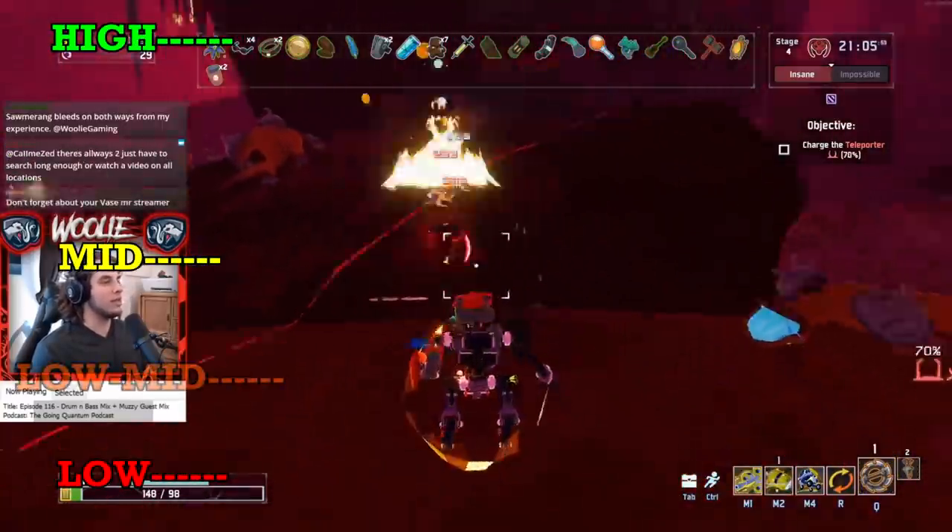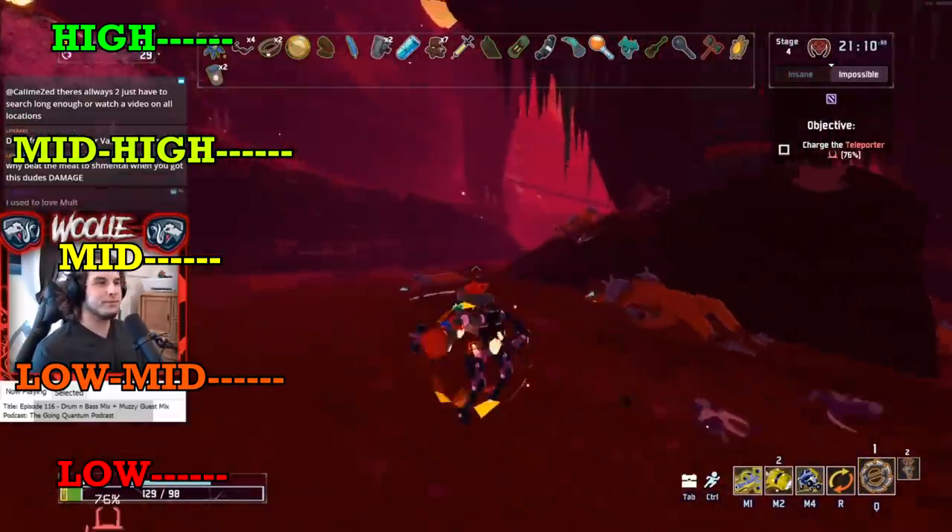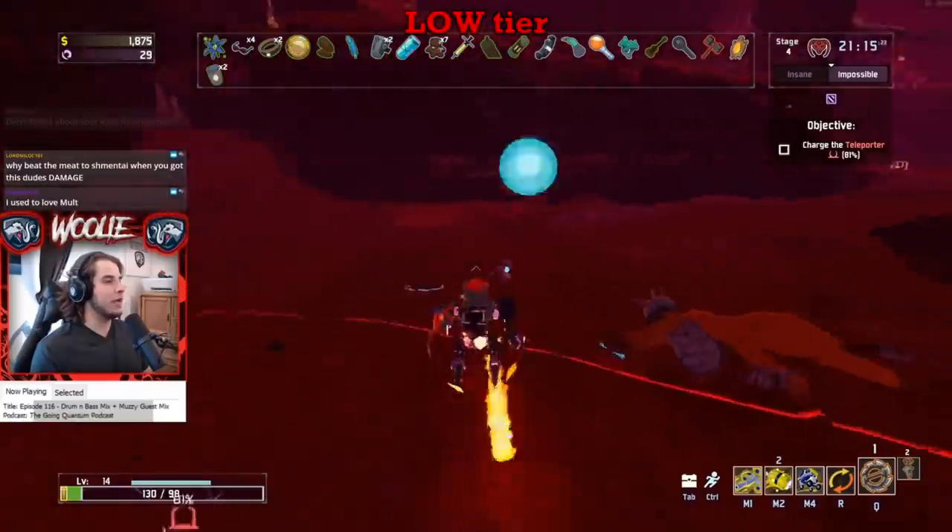In between those ranks are low-mid and mid-high tier, simply because some survivors stand out more or less from the other survivors in the same rank. So starting here in low tier, we have the lonely Multi.